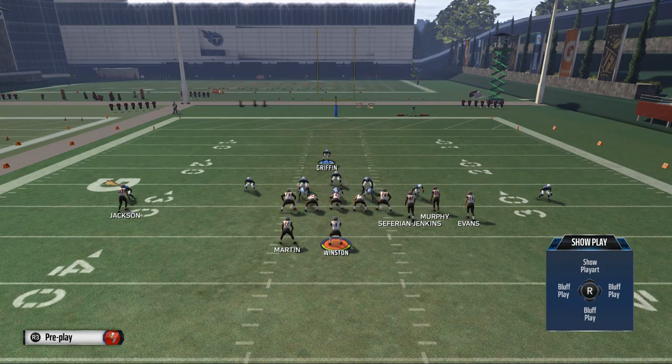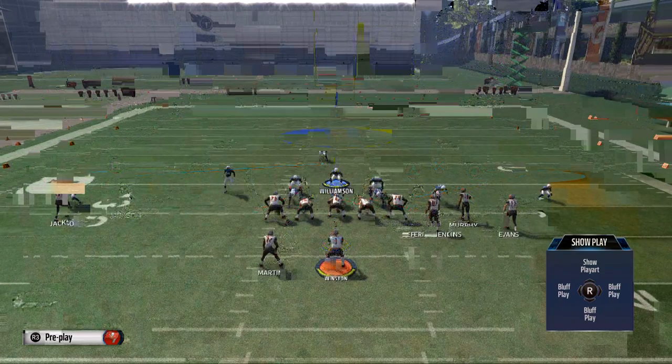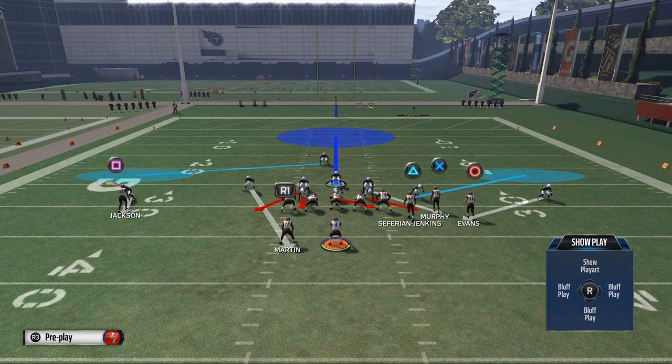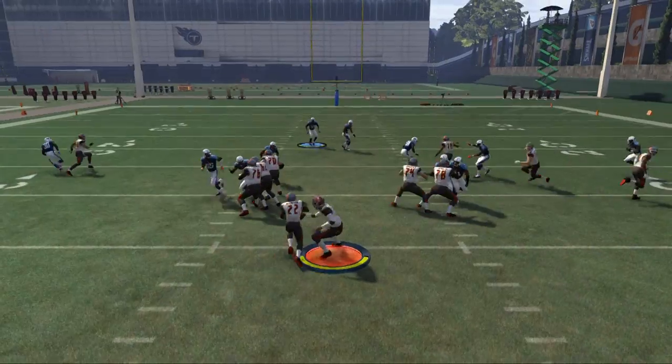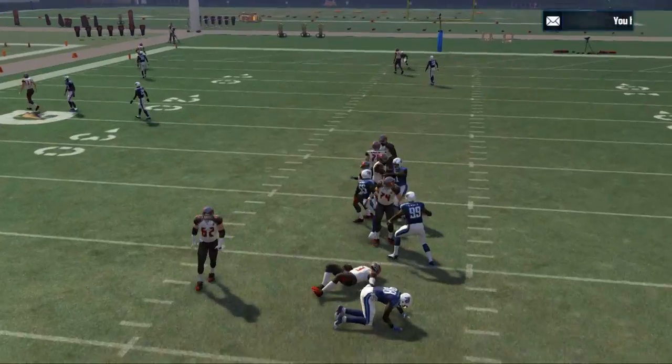I also like to take Griffin and normally throw him into a flat zone, then take Williamson and put him into a deep blue. What I like to do is play over-the-top coverage. This is going to allow those flat zones and the deep blue zone to get deeper. And what you'll see here is just a nice coverage defense with a basic four-man rush at the quarterback.